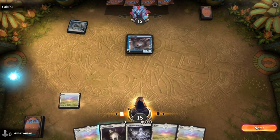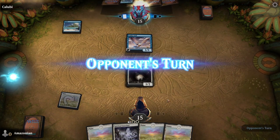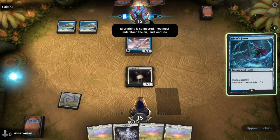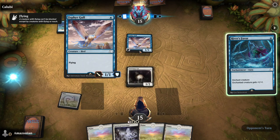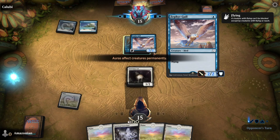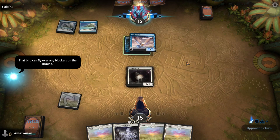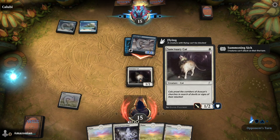On your turn, play a Plains, and then play your Sanctuary Cat. Kalubi is going to use an Aura. Auras enchant creatures and either give them stats or can give negative abilities as well. In this case, River's Favor is going to give an additional power and toughness to the Zephyr Gull, which means it's going to deal more damage to you each time it attacks. You cannot block it because it has flying and your Sanctuary Cat does not.